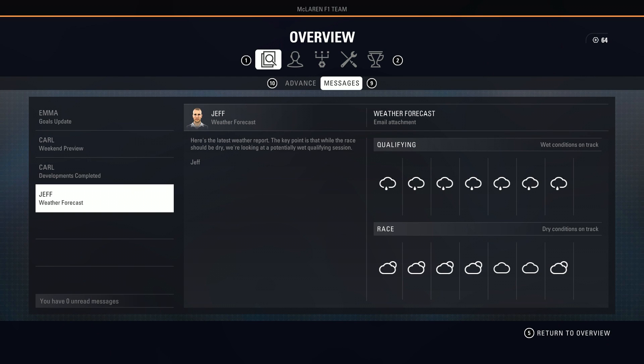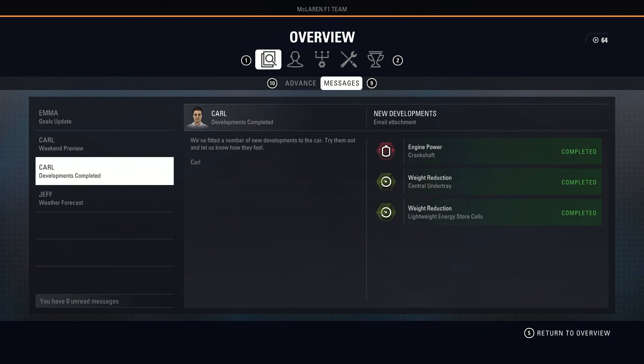Hey guys, welcome back to a brand new video and yet another episode of my F1 2018 career mode. Today we are here for round number three of season six for the Chinese Grand Prix. If you missed the last episode for the Bahrain Grand Prix, check that race out by clicking the card in the top right corner. There's also a full playlist link down below in the description if you want to get up to speed on season six and check out Australia as well.